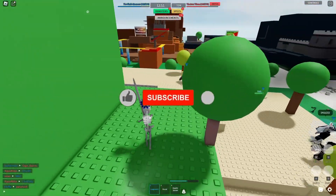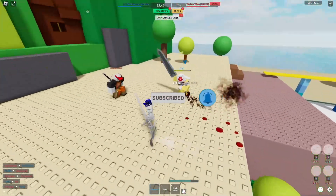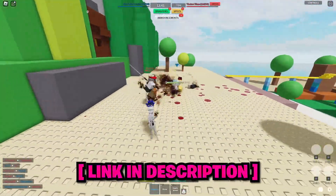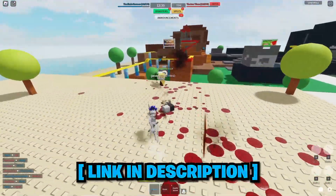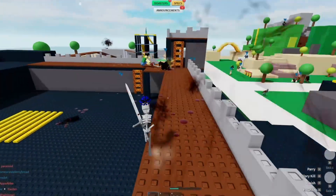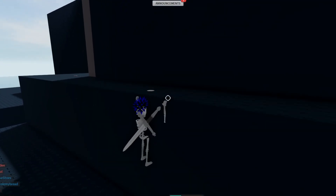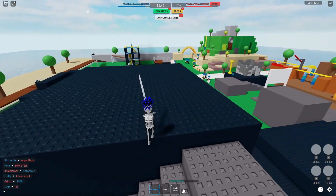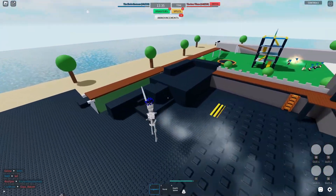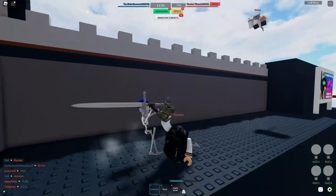Do me a huge favor and hit that subscribe button and like button — we're so close to a thousand subs! If you're already subscribed, you can join my Discord; I have an exclusive role that expires when I hit a thousand subs. Anyway, I ran around and there's like 10 red team players versus like 40 of us on blue — we definitely outnumber them. Not sure if that's a bug or not.